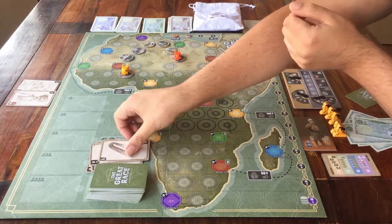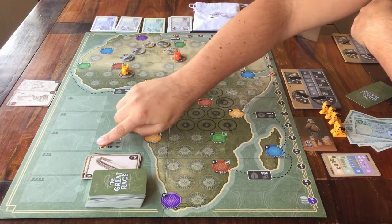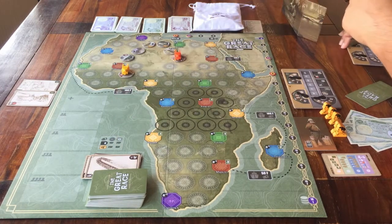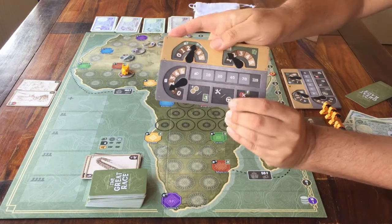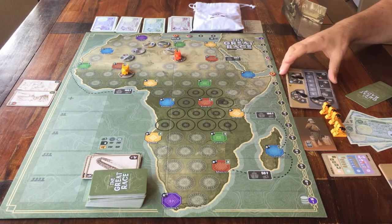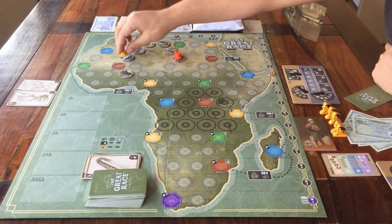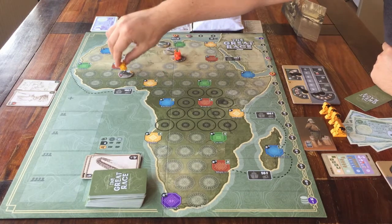Or, if you don't have any cards with parts on them, you can spend money. If you're in a city, then you have to pay 20 money per part. If you're not in a city, then it costs you 40 money per card. That's one thing you can choose to do when you remove an assistant from this action space. The other thing you can do with this space is move — you can move your little car up to as many spaces as where your dial is on the engine meter. You can stop moving sooner if you want, or sometimes you just have to stop — for example, when you reach a city, you must stop.